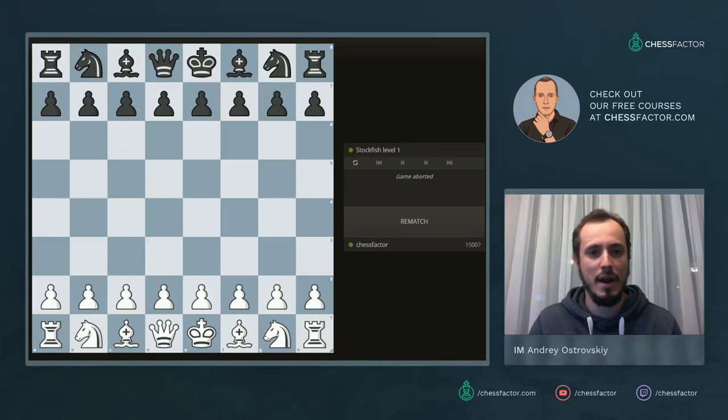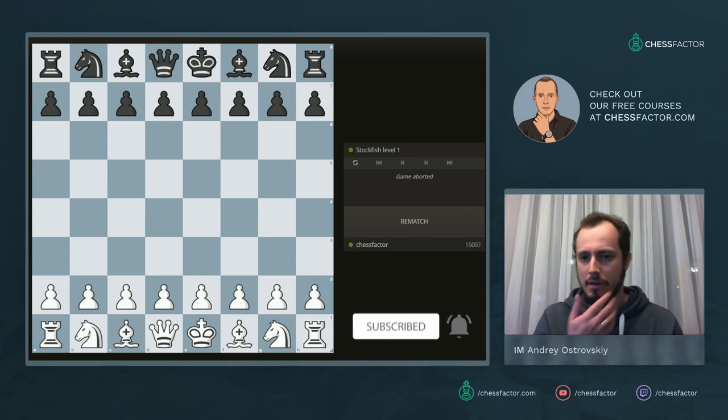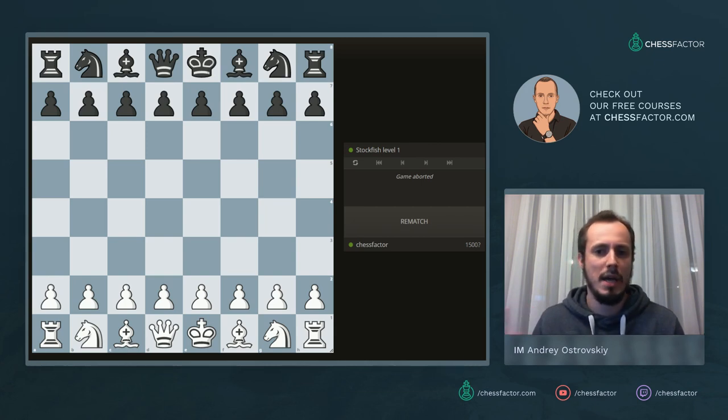Hello guys, Chess Factor is back to streaming. I'm International Master Ander Ostrovsky and I'm going to play several games against you, analyzing everything happening on the board and providing advice so you can improve your chess. Let's play and learn together. If you're here for the first time, go to Lichess and challenge Chess Factor for a game. I prefer five-minute games but ten-minute games also work. There's a challenge from Anton Stone — ten-minute game, I'll accept it.